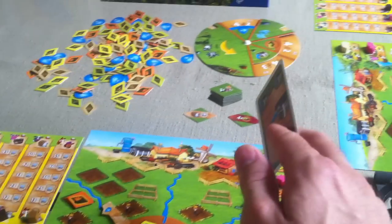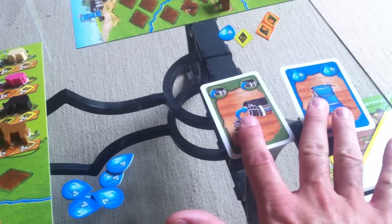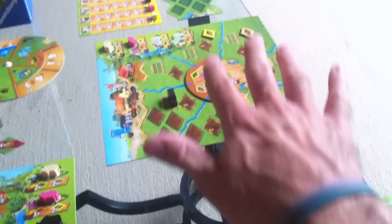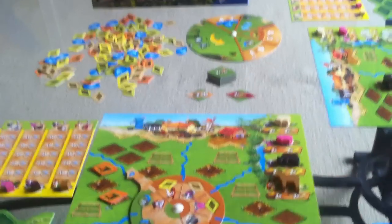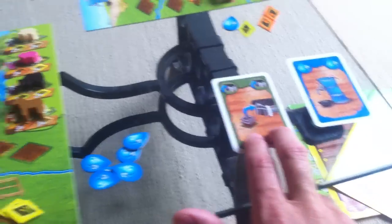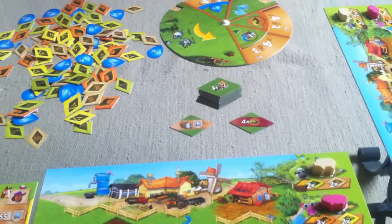We are actually going to deploy some decorations. We didn't overlap on the water because I went for seeds, but we did overlap on harvesting. So one of these two decorations is going to go to one lucky person. The way you determine who gets the decorations — there are standard rules and expert rules. We're playing by the expert rules right now. The first thing we do is compare who has the most scarecrows.